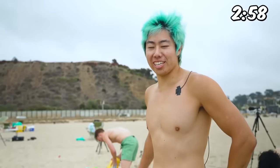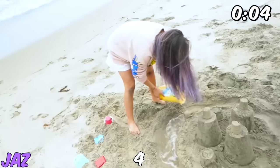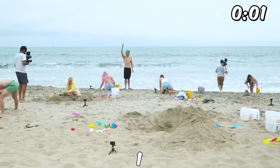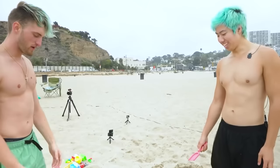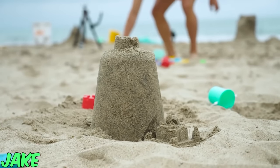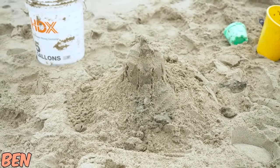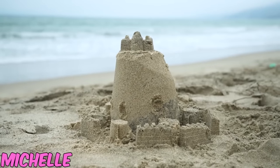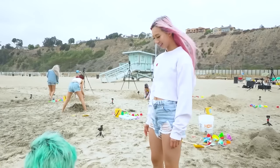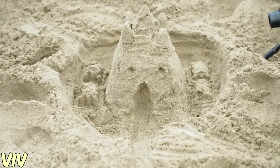Jake looks like he's struggling and doesn't have much down. Five, four, three, two, one — stop building. Jake's sandcastle is the world's most exquisite but doesn't look promising. Ben has a big tower with stairs going up to each room — that's probably the best so far. There seems to be a face in it.